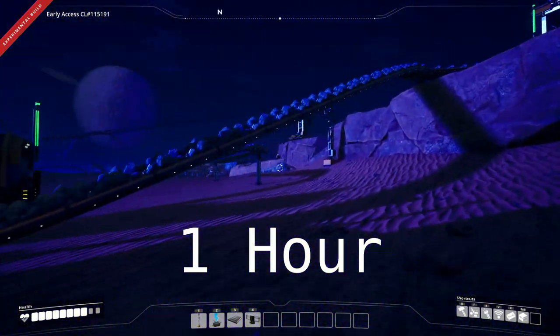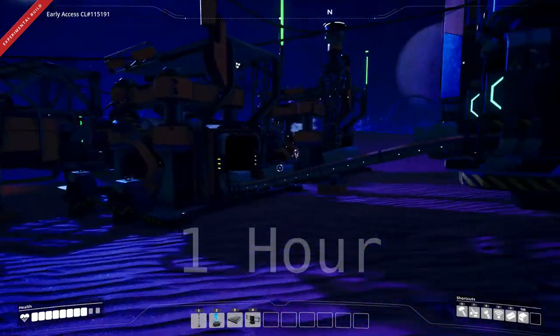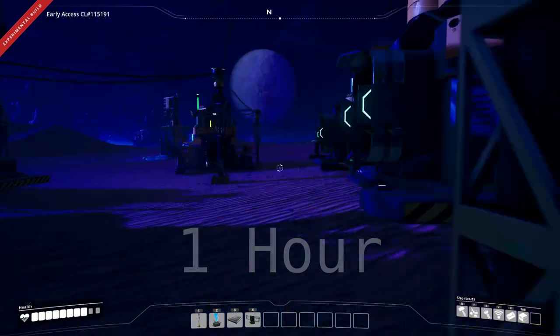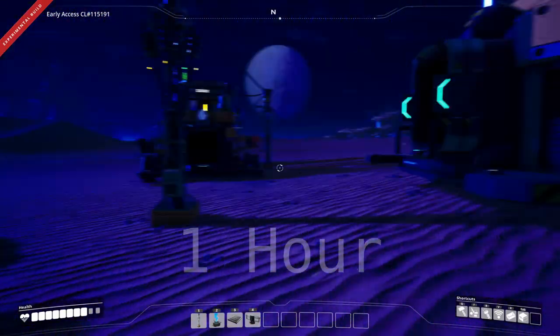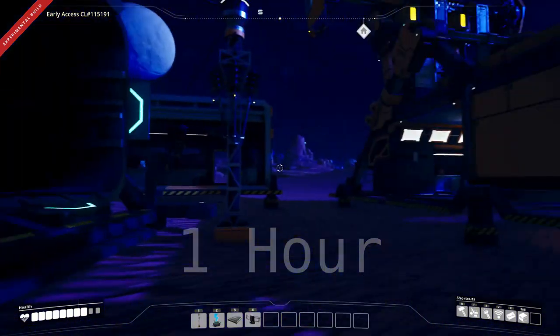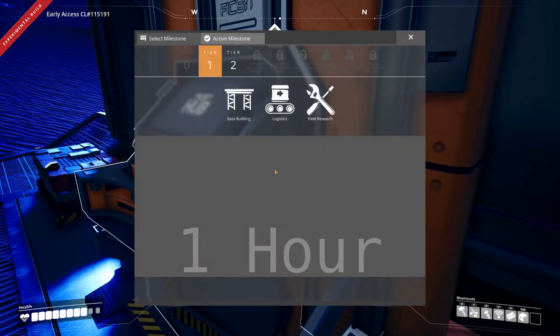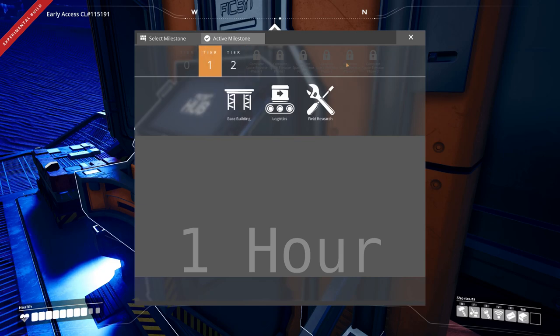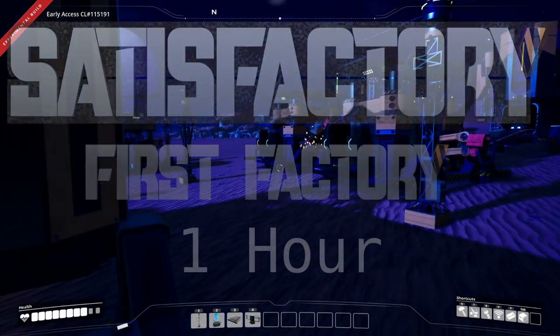So at one hour 35 minutes, I've got a couple of mines running. I don't even have splitters yet - I've just got belt-fed factories. Shortly after this I think I got splitters and then I started splitting them off. I just got to tier 1. So that's one hour 35. Let's see what the next one was.